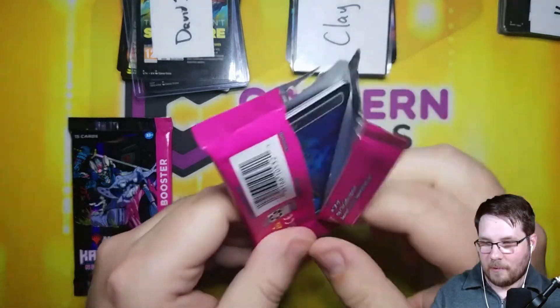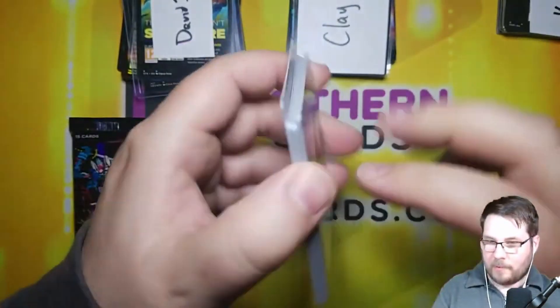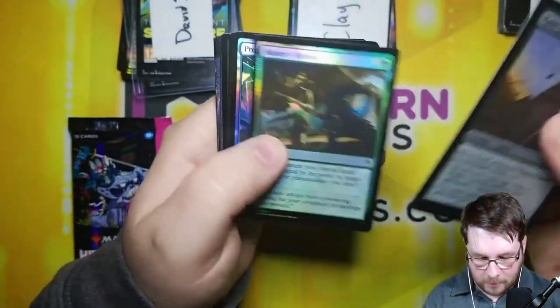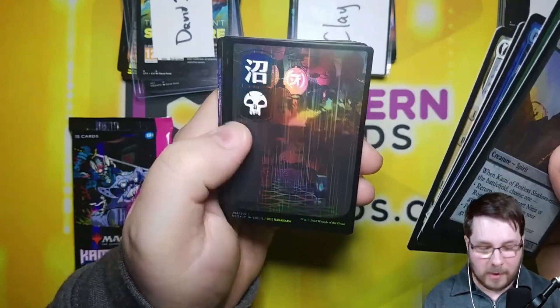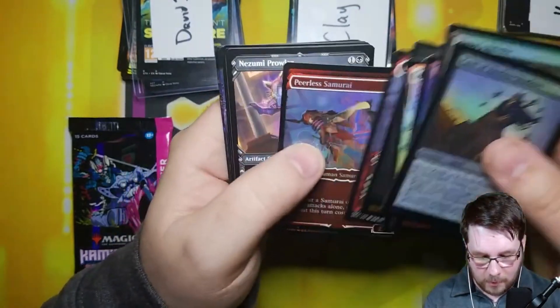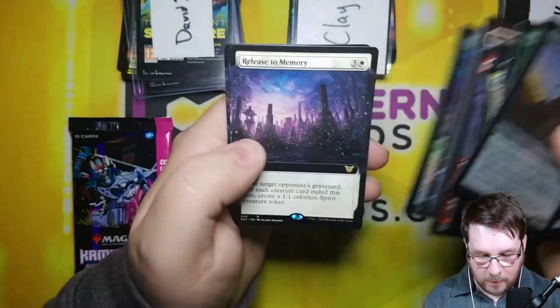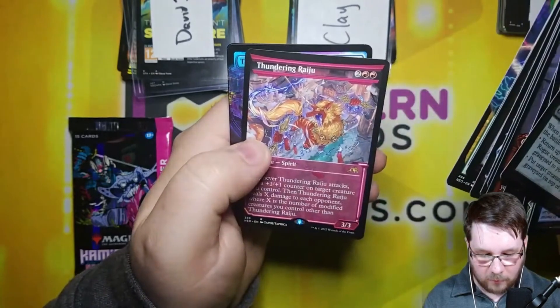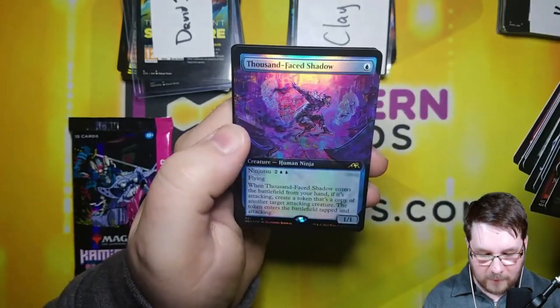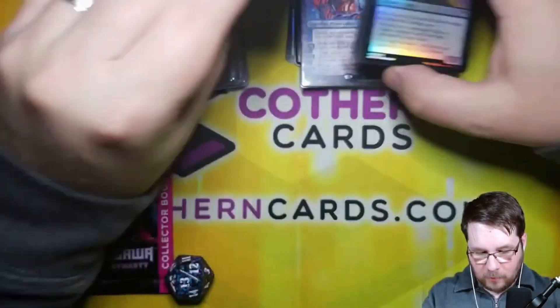Jin Gitaxias — thank you very much. The man, the myth, the legend, the foil — Etched Phyrexian. Double Samurais, Invoke Despair, Release to Memory, Satsuki Living Lore Extended Art, Thundering Raiju Soft Glow, and Thousand Face Shadow Extended Art Rare. Clay, congratulations on your pulls. Hope you had fun. Congratulations on the low spot.